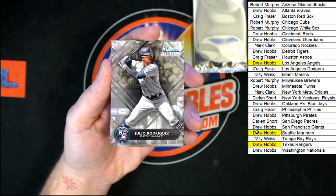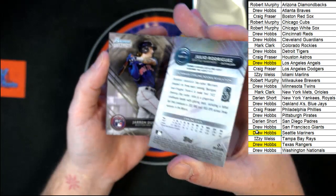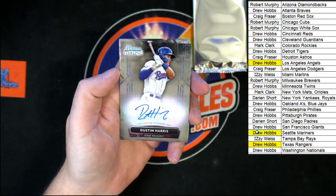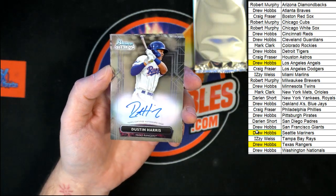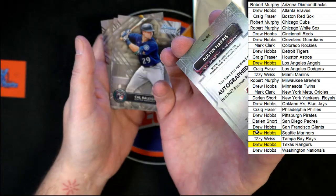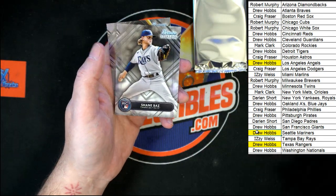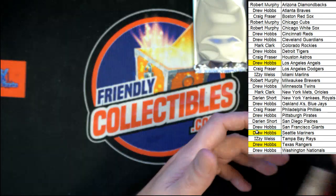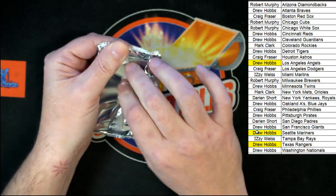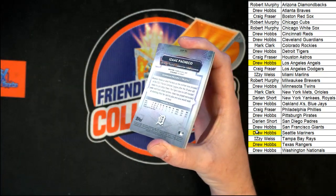We got a little Julio Rodriguez — very nice, going to Drew H with the Mariners. We got Jaron Durant for the Red Sox, going to Craig F. And we got Dustin Harris for the Rangers, again going to Drew H. Drew, have yourself a break. No number on that one. Then we got Cal Rally for the Mariners, Shane Vaz for the Rays, and Brandon Marsh for the Angels.